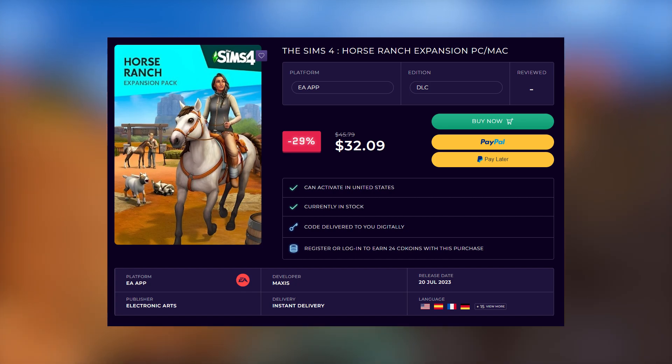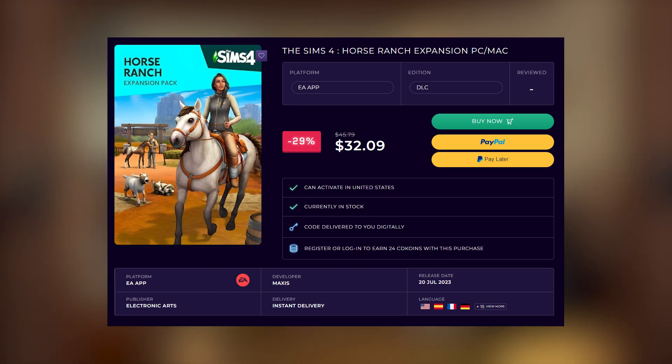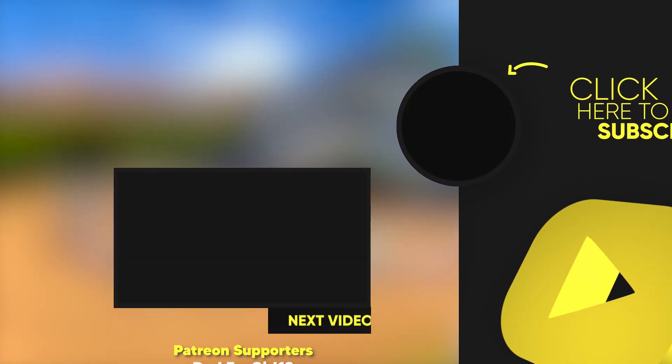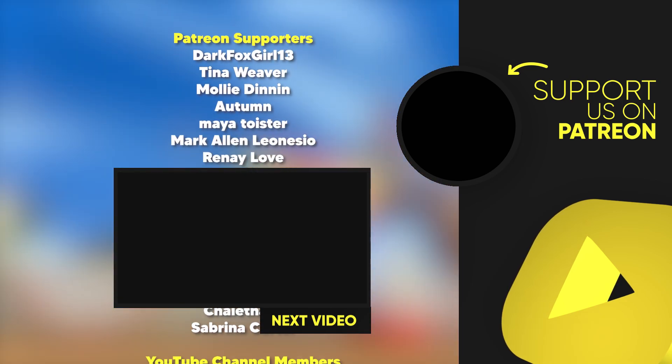You don't really need to buy the digital content add-on for $2.59. For $32 instead of $40, you're saving quite a bit of money, and I think that is definitely more important now than ever — especially on a pack like Horse Ranch where it just doesn't feel like there's enough gameplay to match the asking price, at least the price over on the EA App or Origin.